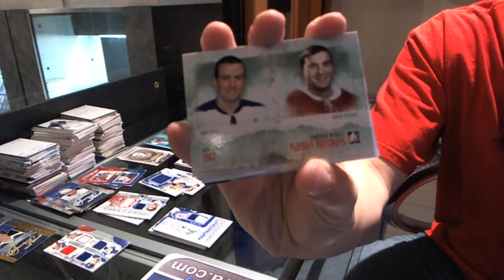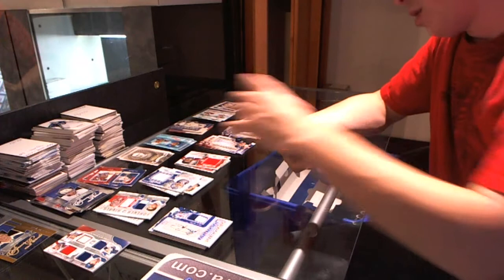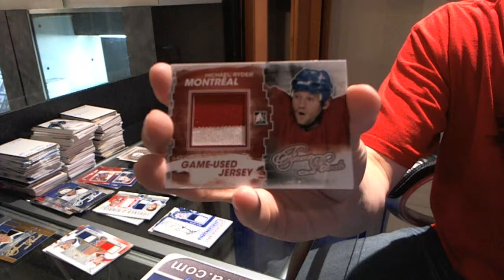Game-used jersey blue — James Reimer. We've got a Rivals Dual Jersey Gold — I'll assume this is out of 10 — Mark Reckie, Mike Gartner. Game-used jersey red — Michael Ryder.